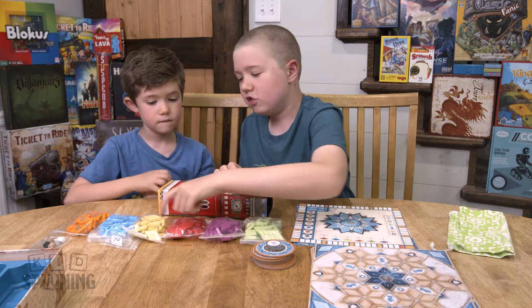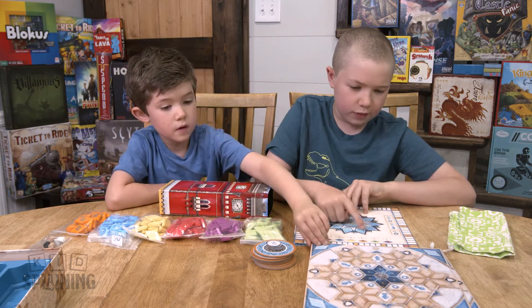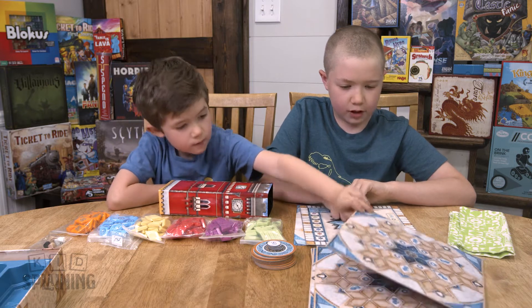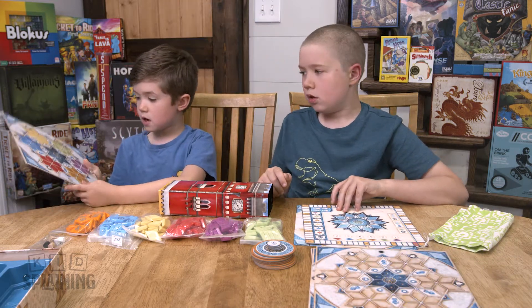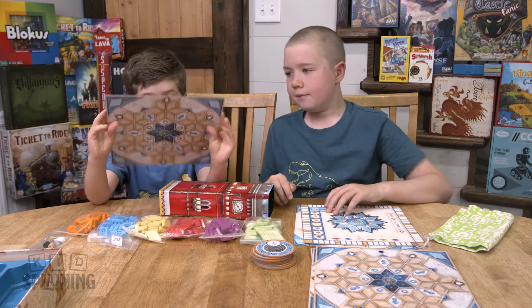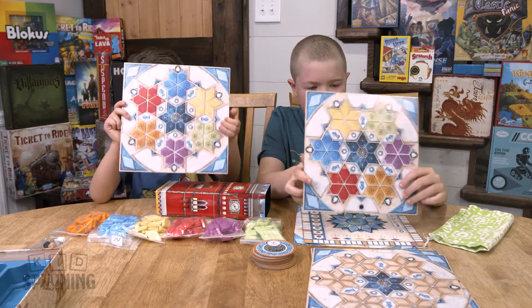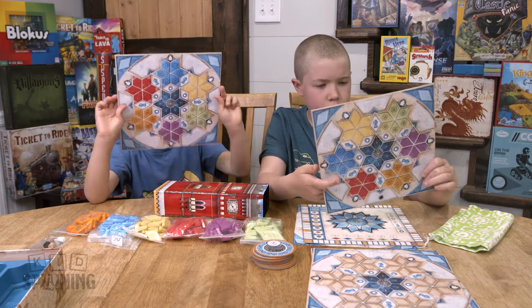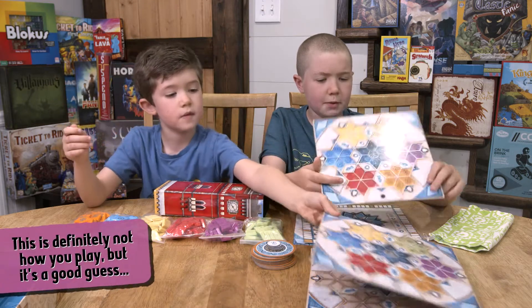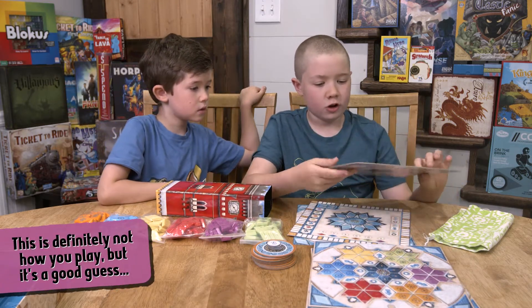And then there's also these, which I think are the playing pieces. They have decorations on them. I think you set them down on these rectangles to get points. And then there's the board, which we don't know why it has two sides — one gray side, then one colored side.